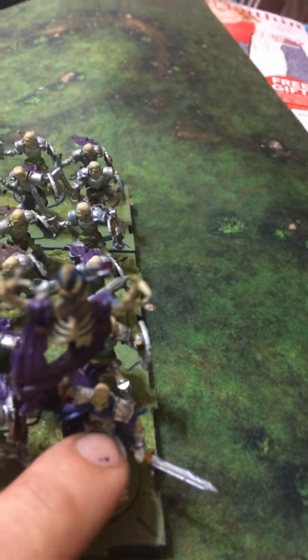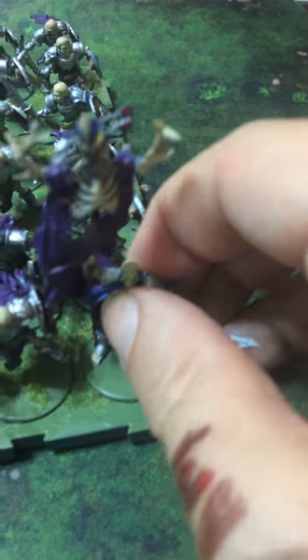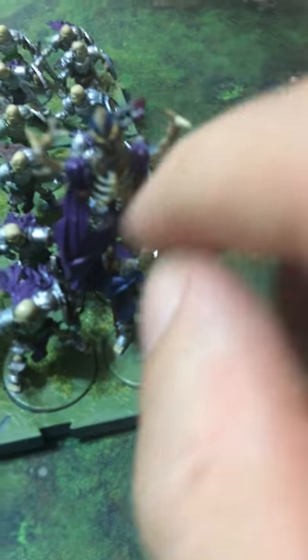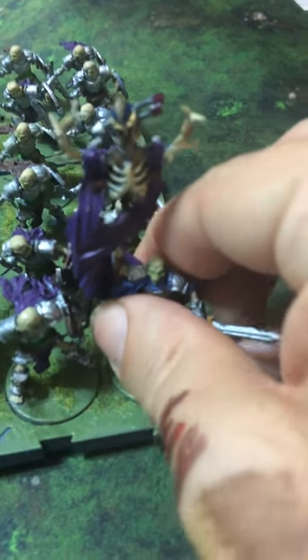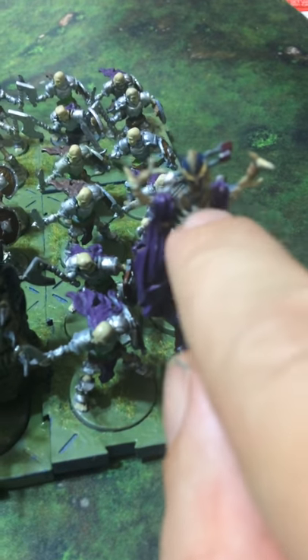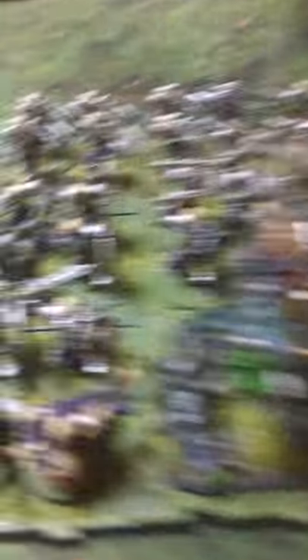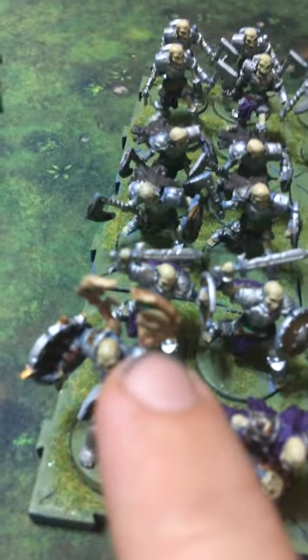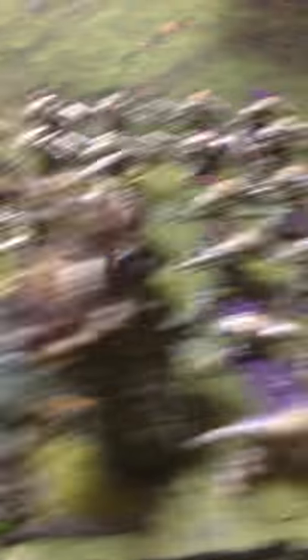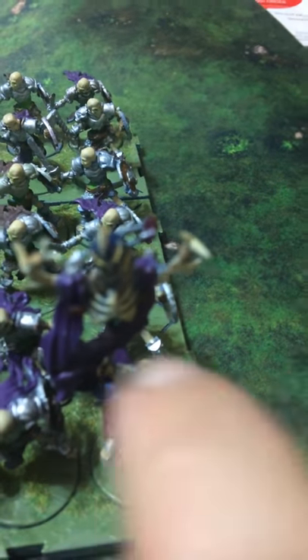And then over here you got the standard bearer, because he's bearing a standard. I like this — it reminds me of the old George Carlin or Steve Martin gimmick where you got the arrow through the head. And as you can see, there's an arrow through that head. And there's antlers. Antlers are featured a lot for some reason — this must be one of those reindeer games. I painted this blue because there's just so much purple going on. It was just all purpled out.